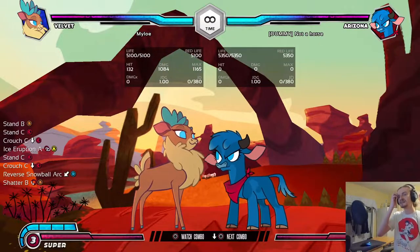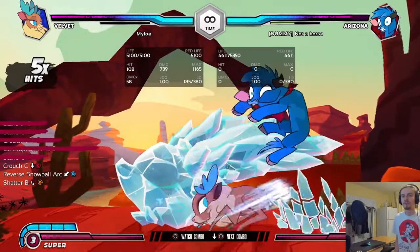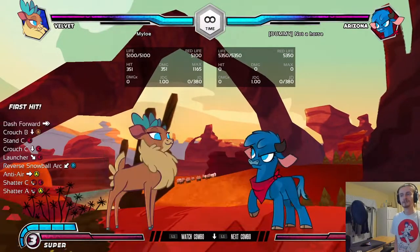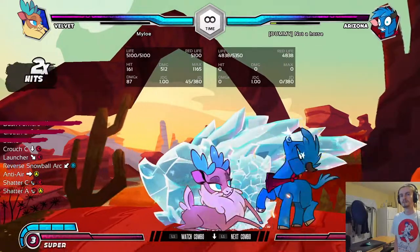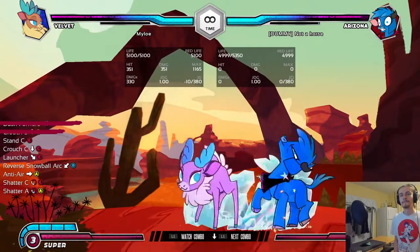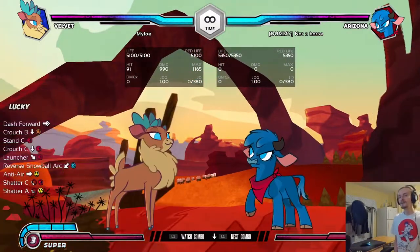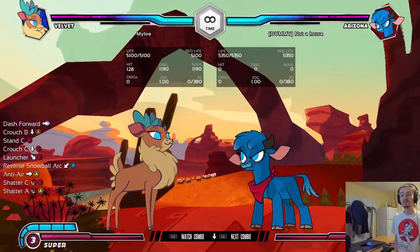Double heavy into down back D. We got it. That's sick. Dash forward. Interesting. That's sick. Wrong move. Wrong move. Wrong move. All right, we got it. That was very sweet.